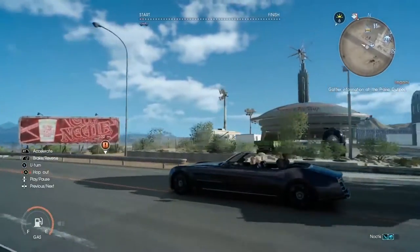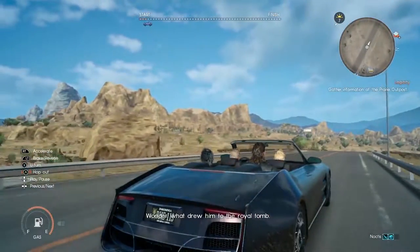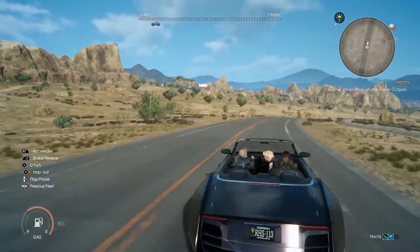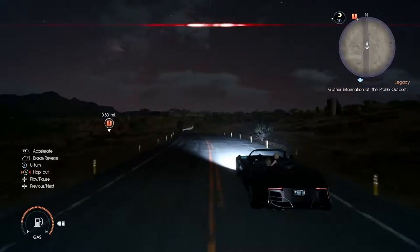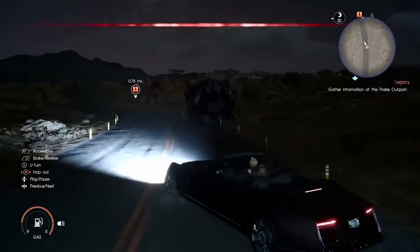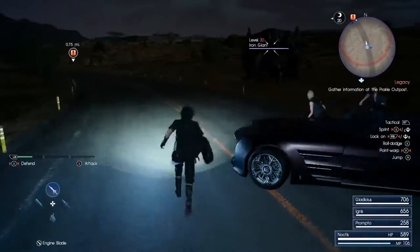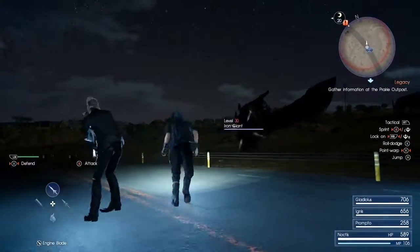If you get separated from the car, you can actually summon it. This might play like The Witcher 3 where you have a horse named Roach — whenever you need Roach, the horse just comes from wherever you summon him. So maybe with the Regalia, when you summon it, you see it drive up from a local stop area or a nearby parking lot.